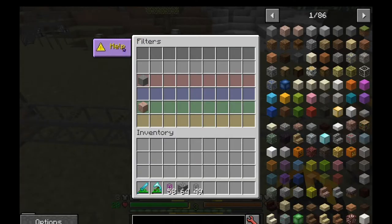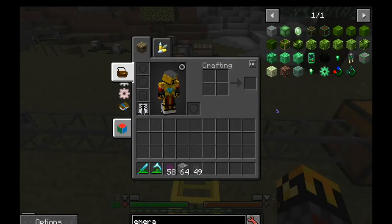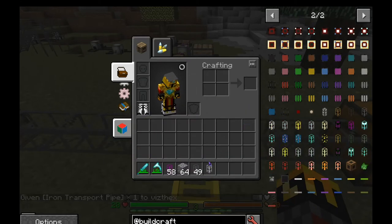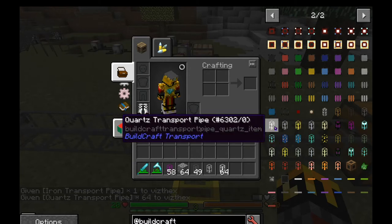BuildCraft sorting is very simple and very easy to set up. You can make it more complex with, I think, emerald pipes. There are special pipes — I think it's the quartz pipe or something. Also iron pipes. I'm going to actually go over those — it's like routing and sorting. Quartz pipes...